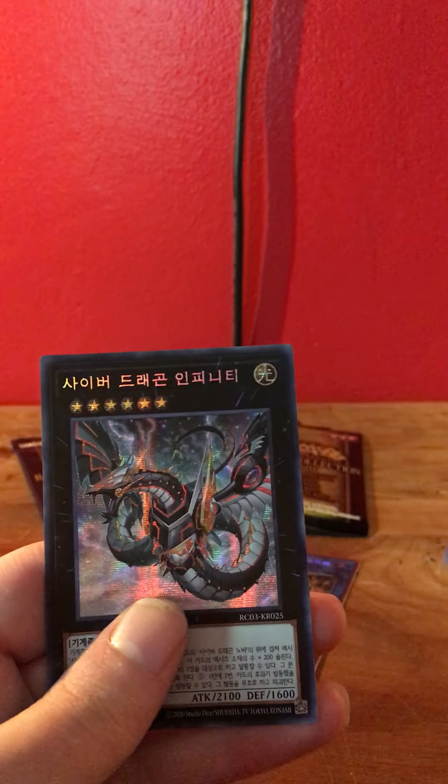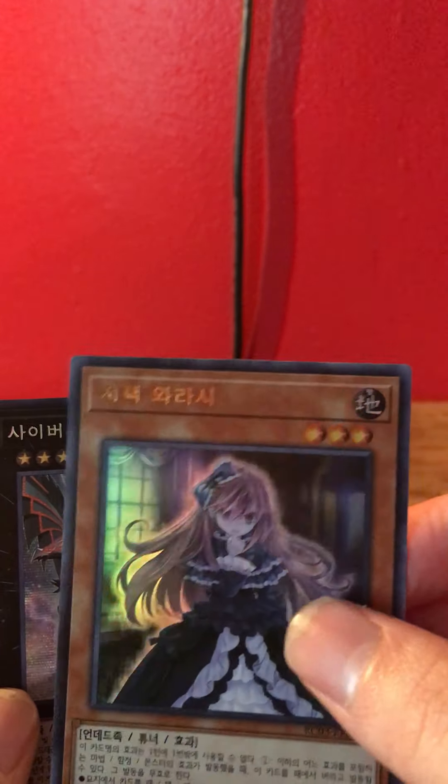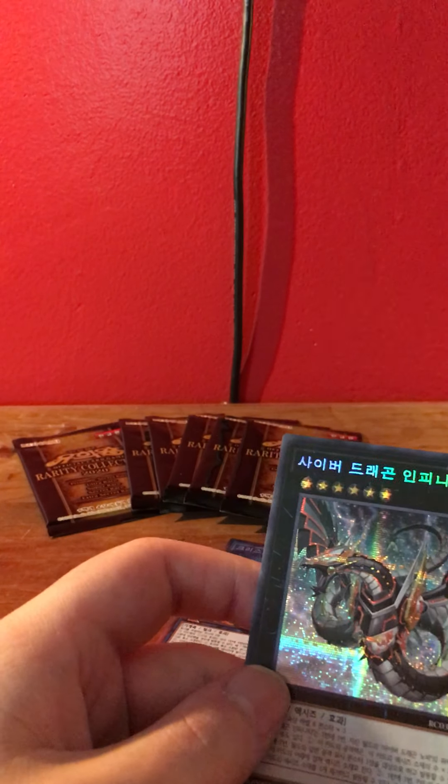Ultra rare, secret rare — look at that, that's pretty cool. Ultra rare — I think that's one of the ghost girls or something like that. I don't know what series or which box that would be from, but it's pretty cool to have.